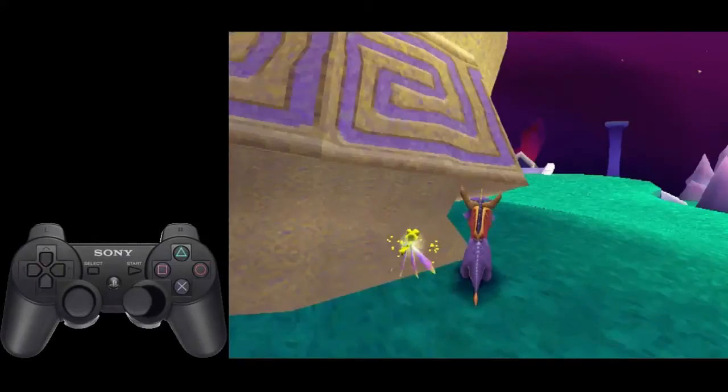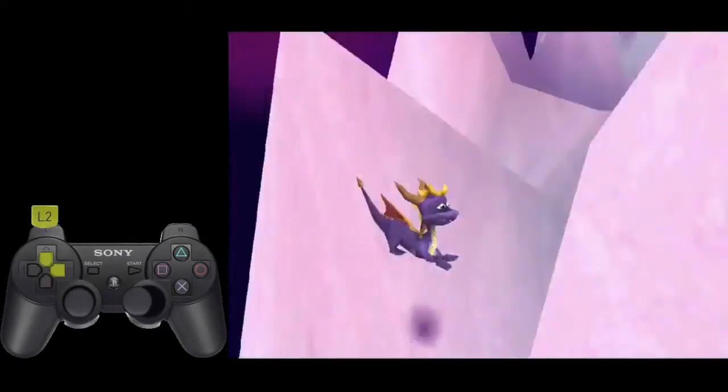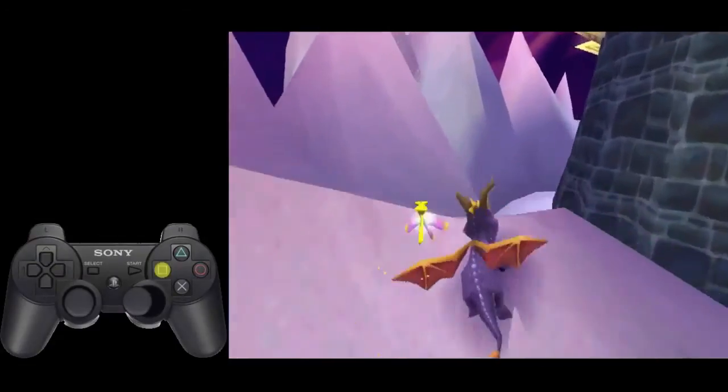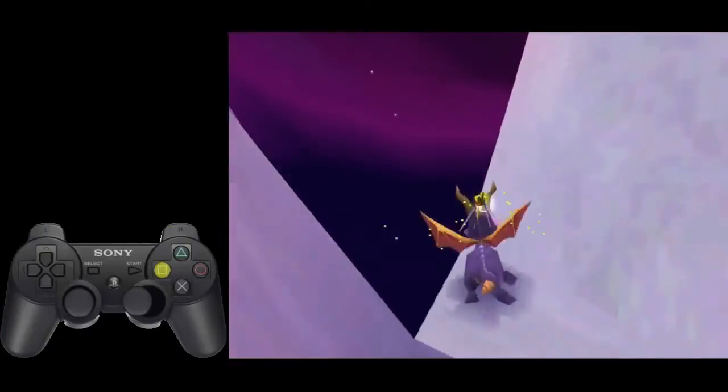If your proxy is too short — say if you only get to about this spot right here — you can do a charge jump off of this piece right here and hover onto this, then jump around over to where the loading zone is.